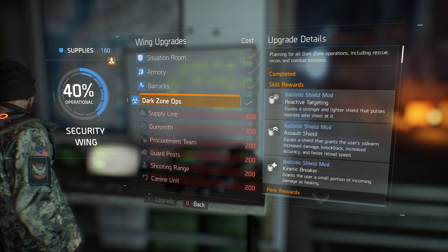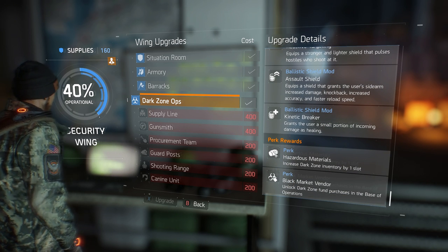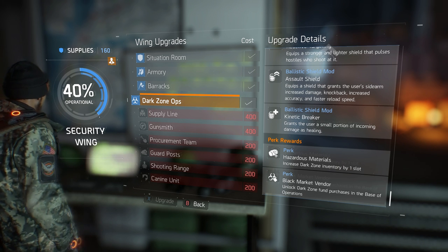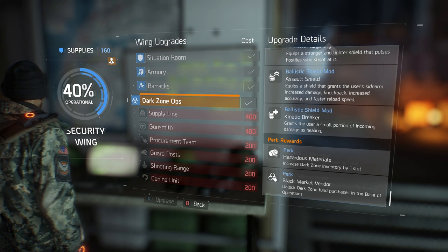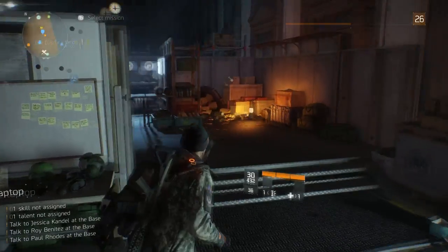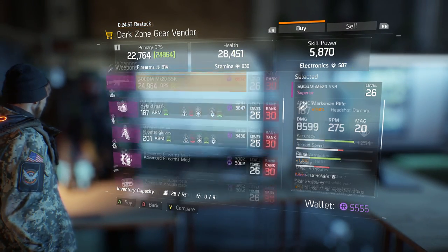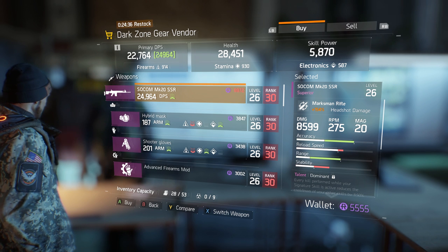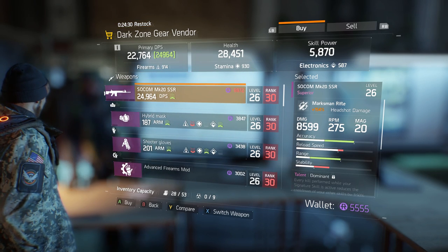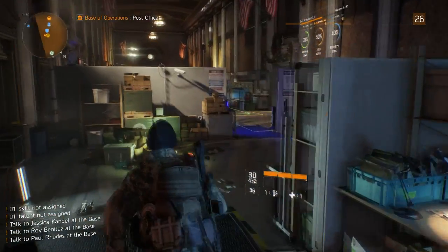Next we have Dark Zone Ops. It's not absolutely essential, but it comes with two useful things: a perk that increases your Dark Zone inventory by one slot — I currently have nine slots because of all the perks I've purchased — and it also comes with a black market vendor. He's a Dark Zone vendor selling Dark Zone items, and having another Dark Zone vendor in the base of operations gives you a greater chance to find something you really want to buy.